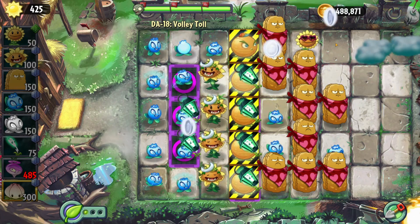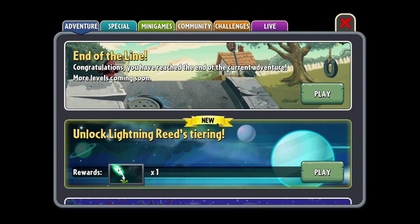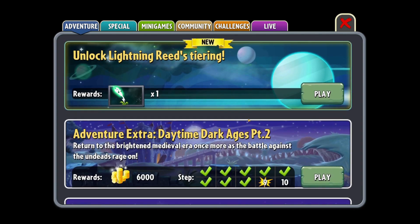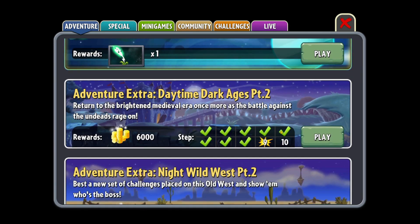Man, those levels were a bit tricky if I do say so myself, but I kind of like them. Conveniently, we get lightning reeds tiering from that — how convenient. Surely that was the intentional way of doing that level. Yeah guys, I hope you enjoyed that episode right there. Next time we'll be doing levels 9 and 10, finishing off the Daytime Dark Ages. I hope you guys have a good day and I will talk to you later. Bye!